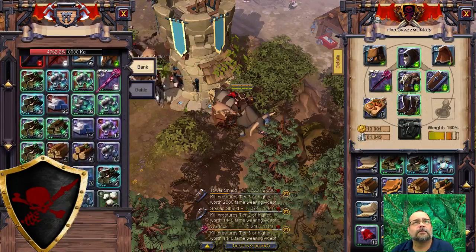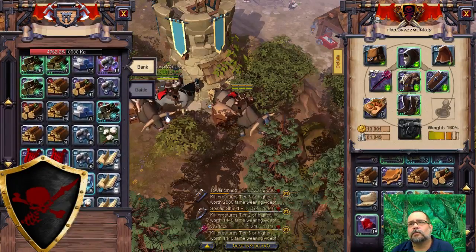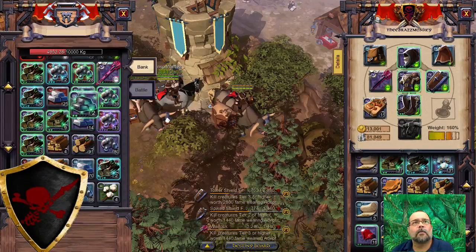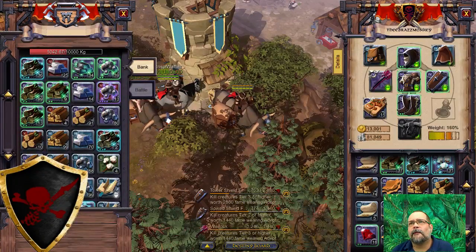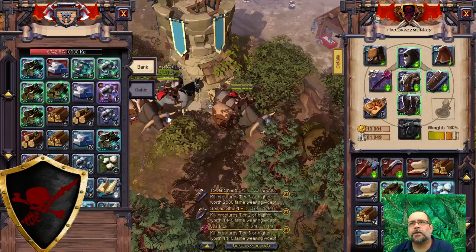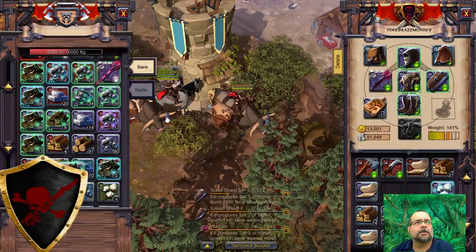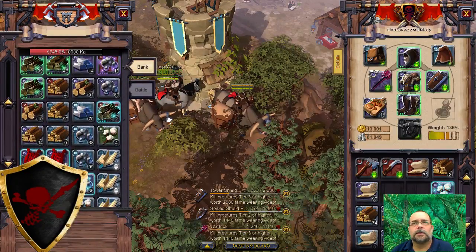Don't run away! I'm trying to put this stuff away, Nasty, and you're running away. Where are these boards? I know I got some more boards — there they are. There's the door. T3, T4 — thank you.